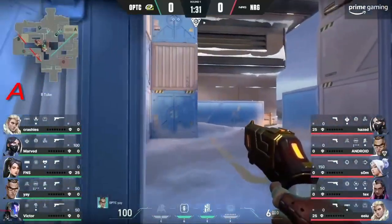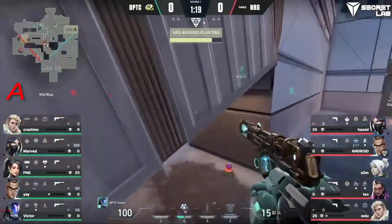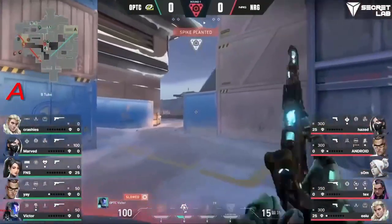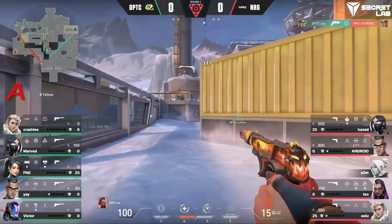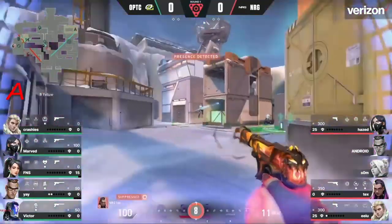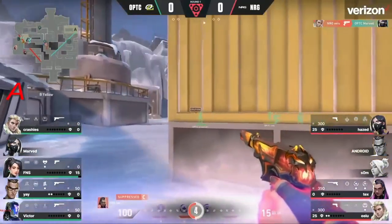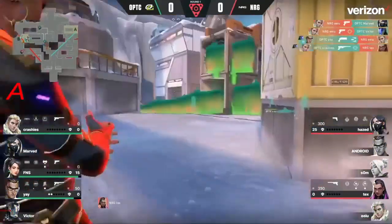Quick movement under the tunnel straight through into the B site, and all of OpTic on FNS right now — that's massive. They're trying to hold the line with good coordination, early exchanger utility to try to delay things. Working on taking down Victor as well.